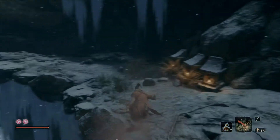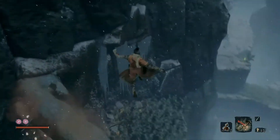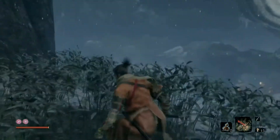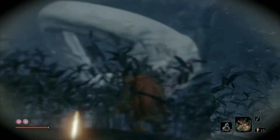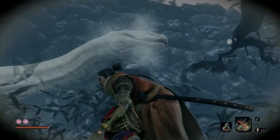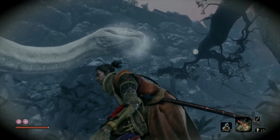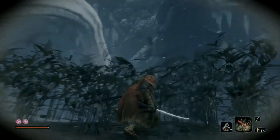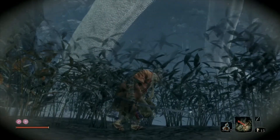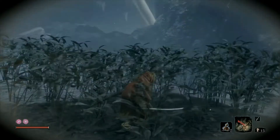We grapple on over here, then jump and duck right away into the grass because we're confronted with the snake — quite an intimidating presence. This is pretty much a scripted encounter; there's really only one way to go. The main thing is to move when he can't see you, so duck in the brush and he can't see us.